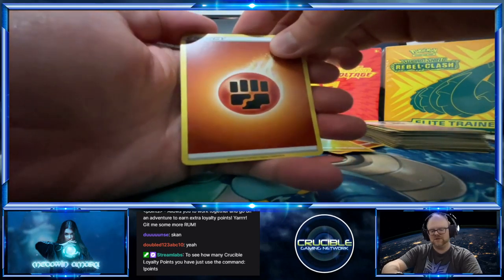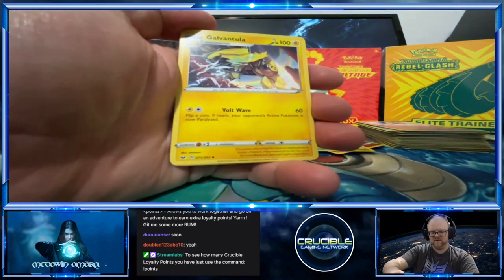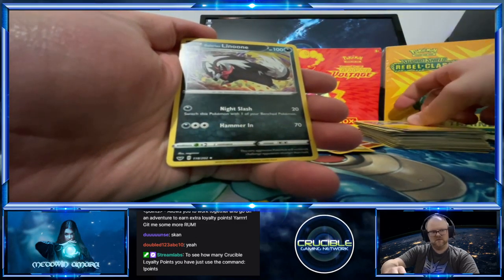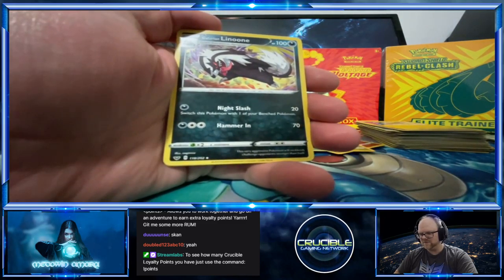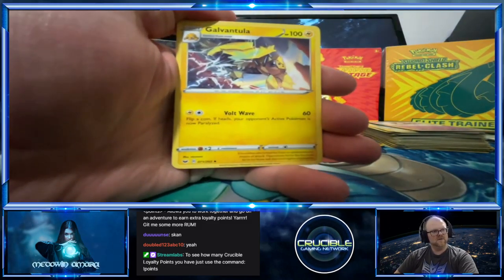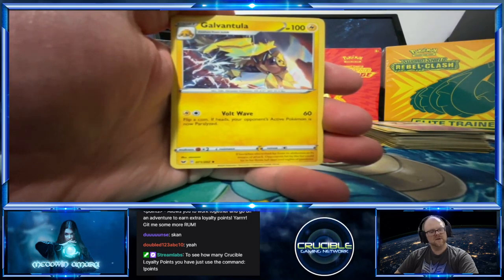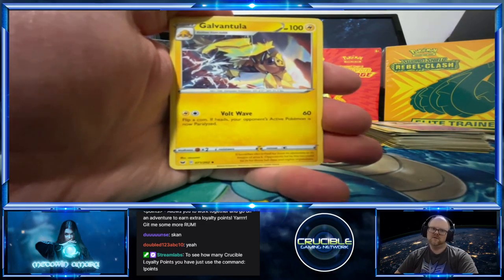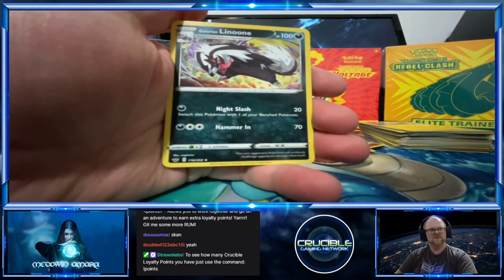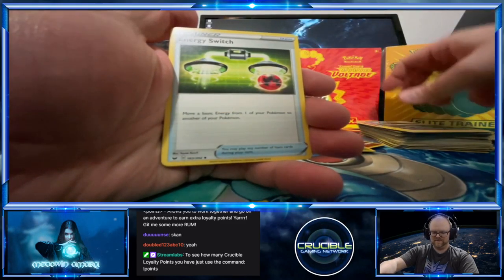Oh we got a Galvantula! Galvantula — yeah! A lavender tulip? Galvantula, yeah — because it's supposed to be like an arachnid. Galvantula, Galvantula! Galarian Linoone — Linoone, yeah. Energy Switch. Cloverbus, Cottony.